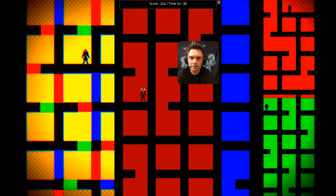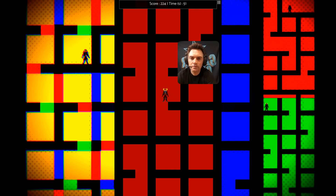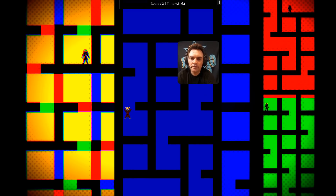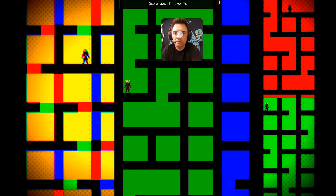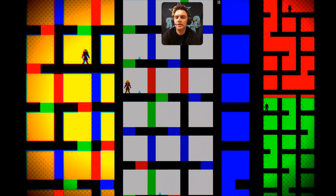My score is now 224 and the time is increasing, so maybe you have to beat your time. You score points when you drop through — looked like about 12 points each time. Green in the middle, there's a gap — but then there are three and I'm out again. I still don't know why I keep getting eliminated.